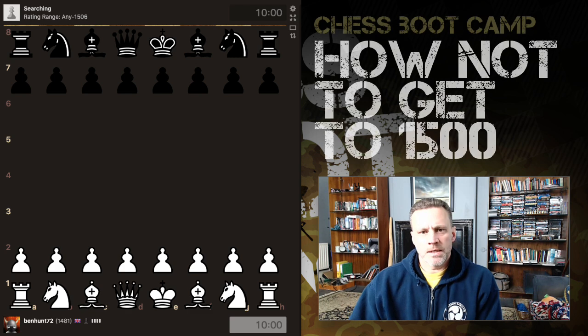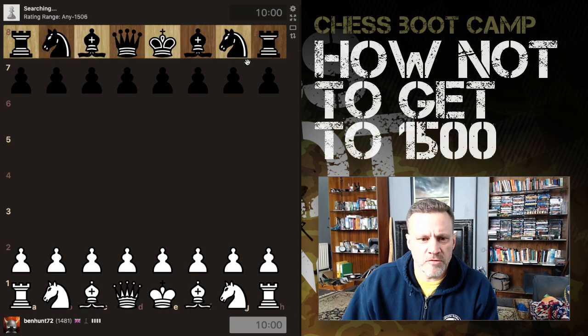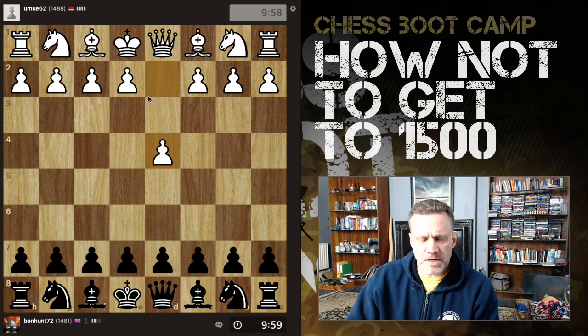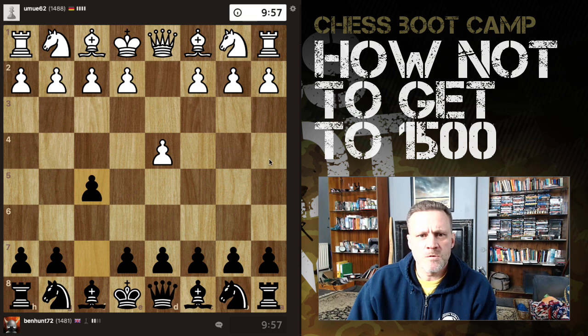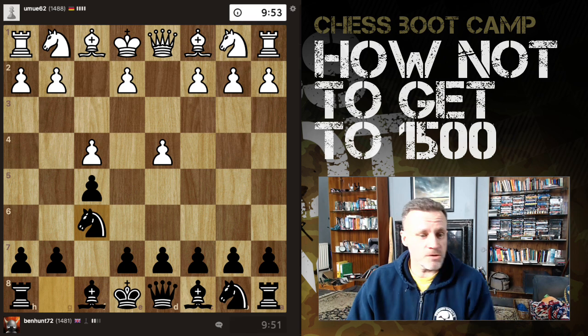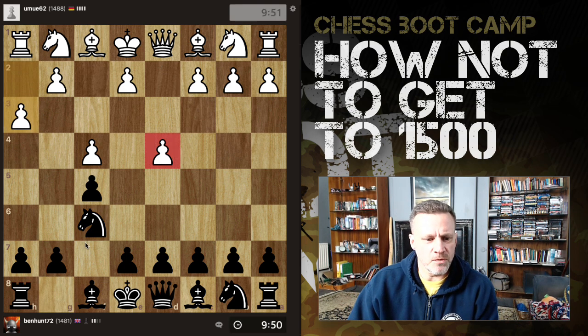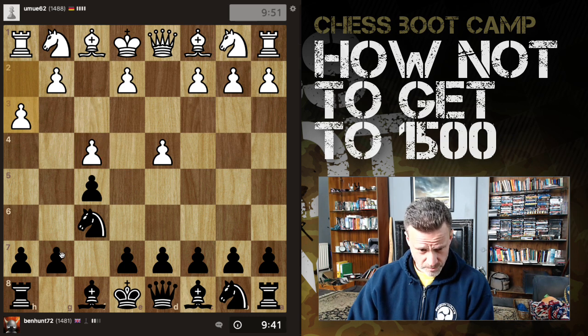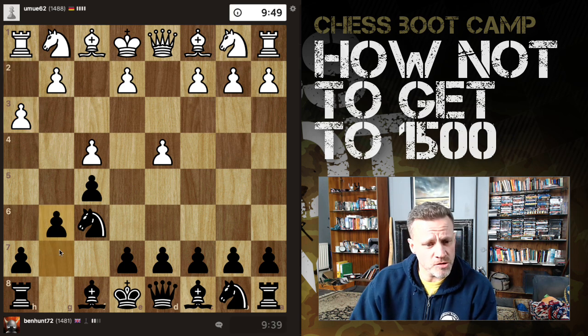Hey guys, how you doing? I've got a little bit of time before I go out refereeing. I've been uploading, just played a few games and been a bit bad — lost a couple that I really shouldn't have. So we're going to play a couple of 10-minute games and see if I can get back up to 1500. This is an odd one — it's a d4, I'm playing the Dutch, and it's actually transposed into the Bird's Opening. I think I can just crack on with a Leningrad structure.